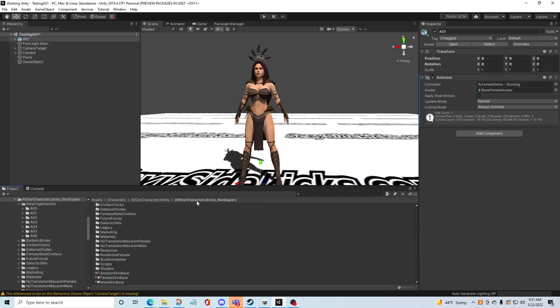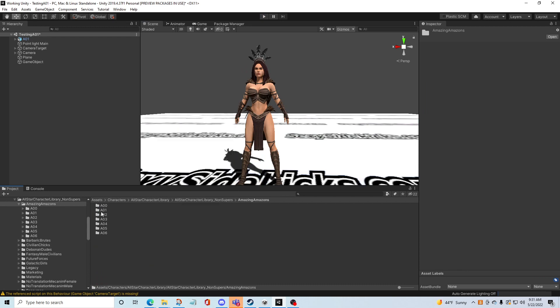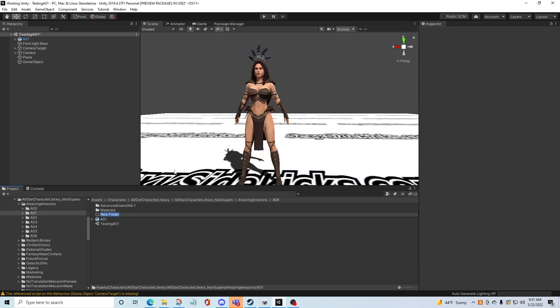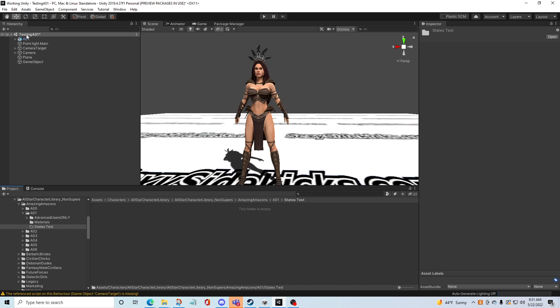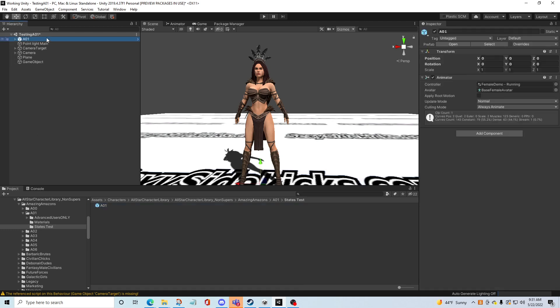So what I'm going to do then - Amazon - we're just going to call it 'State Test.' And I'm going to put that in there - original prefab. And that's her running. Then I'm going to go back to the animations, root anims female.